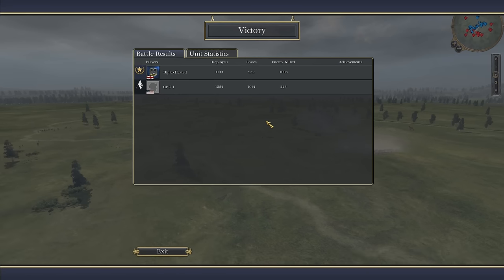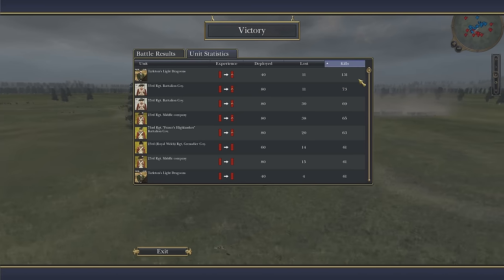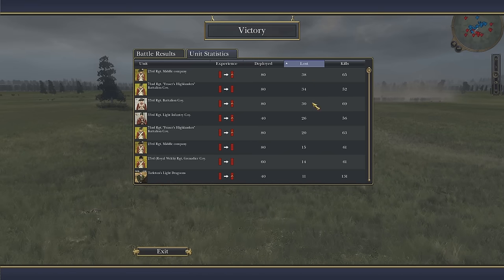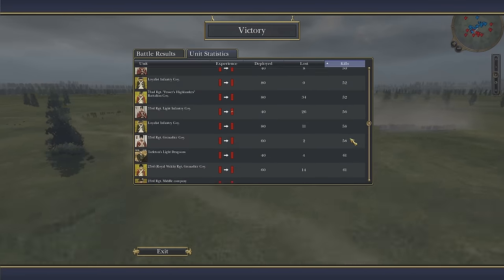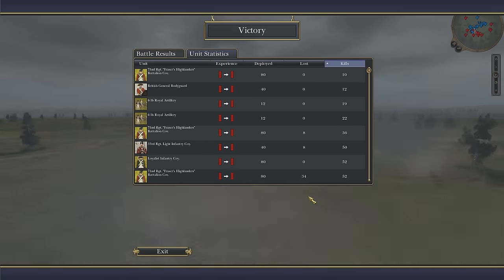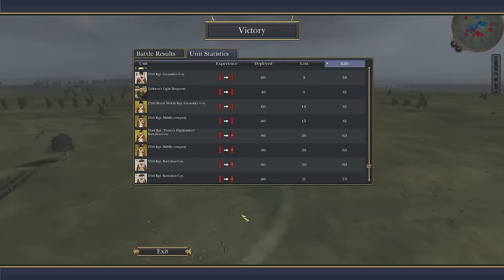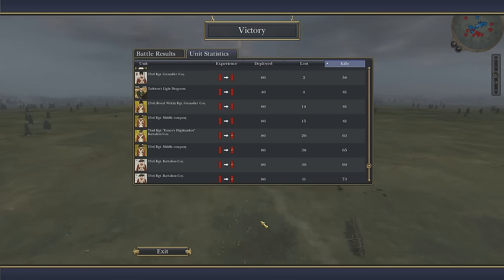The right flank of the Continental Army kind of just gave way instantly under the 33rd and 23rd. The Americans lost about a thousand, which we have accurately recreated today. Another thousand were captured and they lost all their guns and stockpiles. Tarleton's Light Dragoons got the most kills, but the 33rd's two battalion center companies did get a lot of kills here as well. The left flank actually held better than the right one.